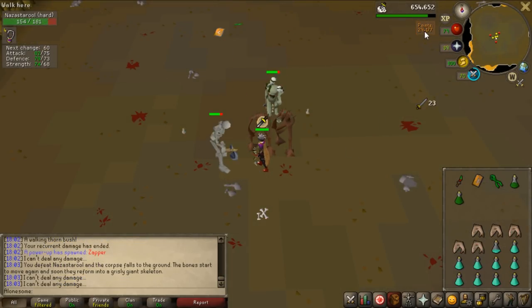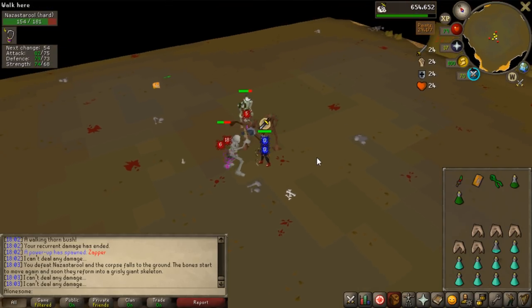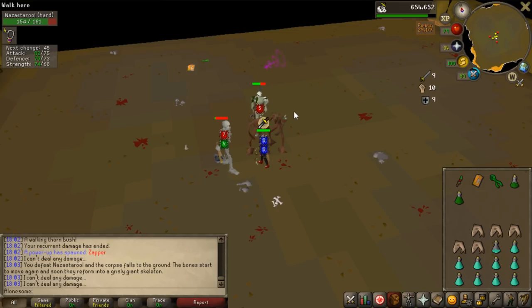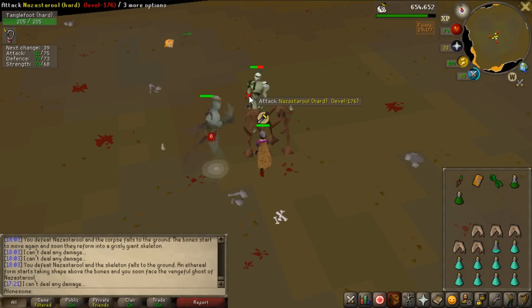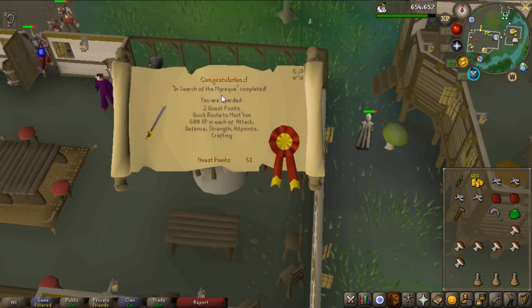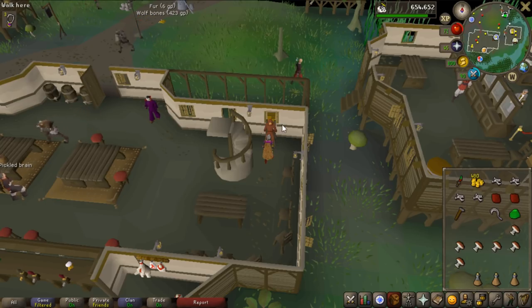It's definitely better now and I can get some points, but the tanglefoots are absolutely way too annoying. There's a quest called In Search of the Myreque which is a really easy quest and I should have all the requirements already, which lets me remove the tanglefoots. I'm going to leave the Nightmare Zone and do that quest - two quest points and I also unlocked a skeletal hellhound which is purely melee, super easy to kill, and great for the Nightmare Zone.